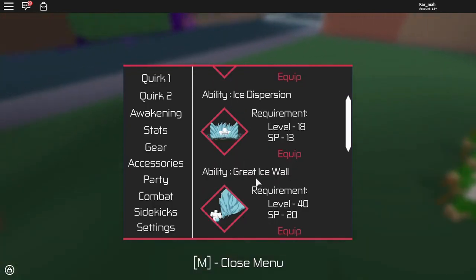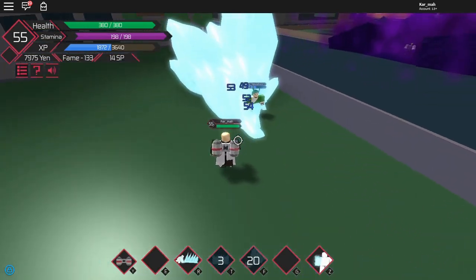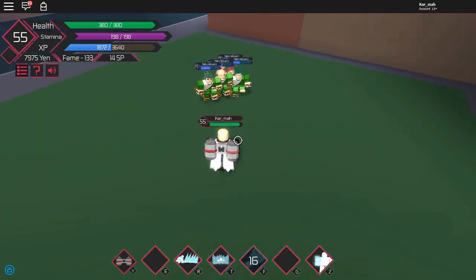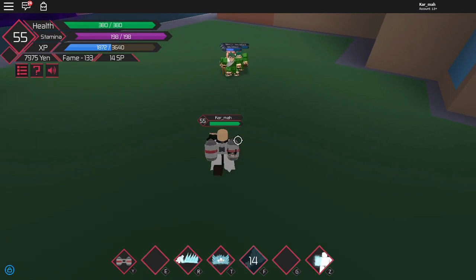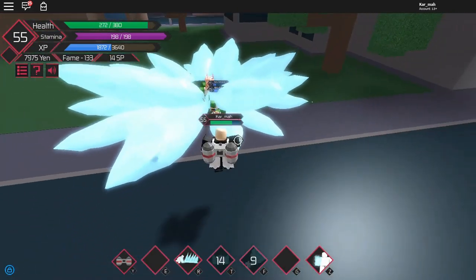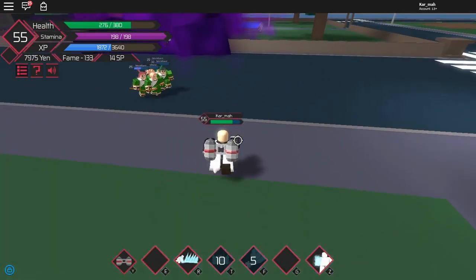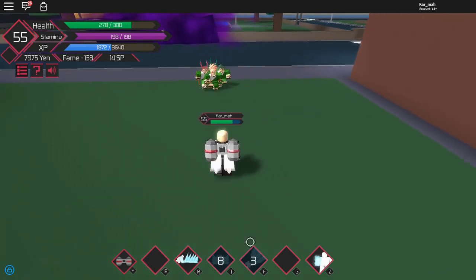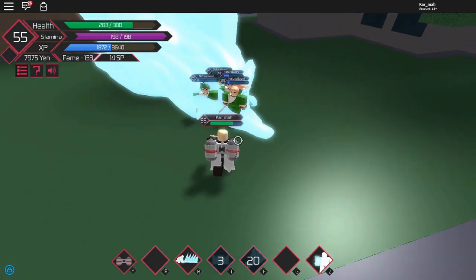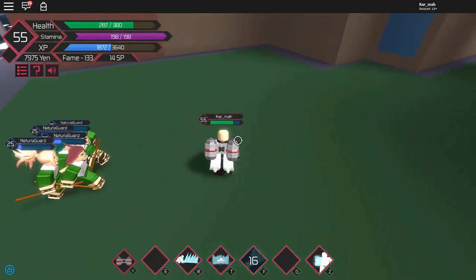The next one is Gray Ice Wall. I really like this one because it gives the ability to freeze. When you use it, it freezes the enemy, and then you want to use T — ice dispersion — so they can't hit you. Ice dispersion makes you stop, but R and F, or spikes and the wall, don't make you stop. It's pretty fancy, then you'd use T, but my T wasn't ready at that point.